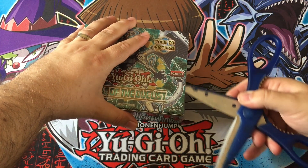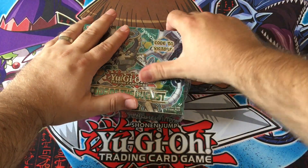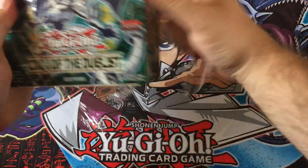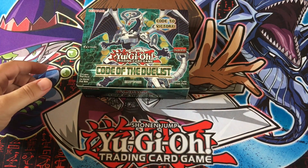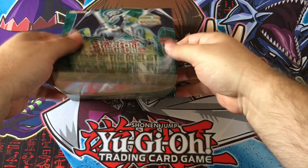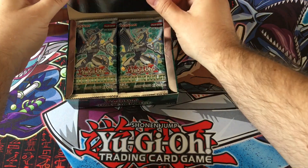I myself will be after Trickstars — it's one of the new archetypes in this set. I've been playtesting them like crazy and I think I'm in love. Ryan doesn't like them — he threw his cards at me when he played against them. It was frustrating. But yes, there are a couple of different ones I'm after: there are two monster ones.